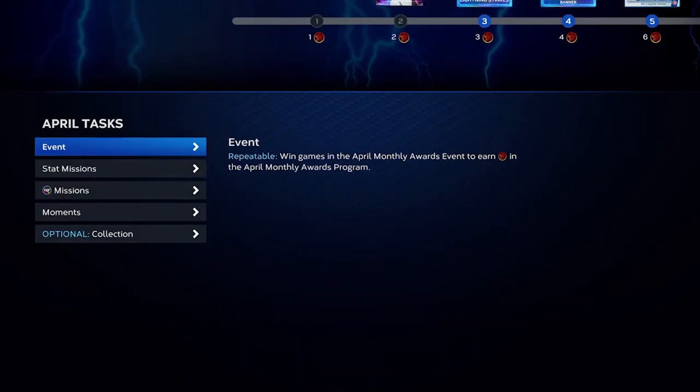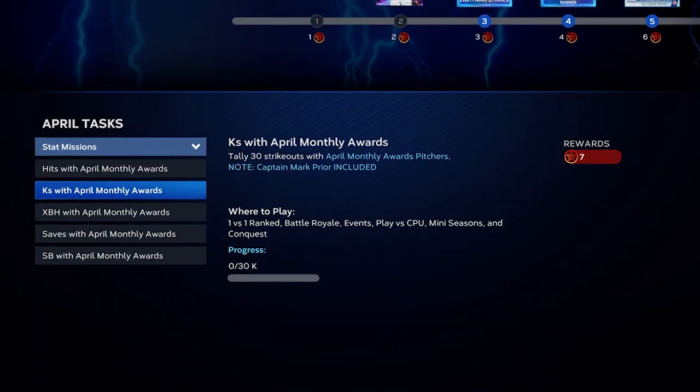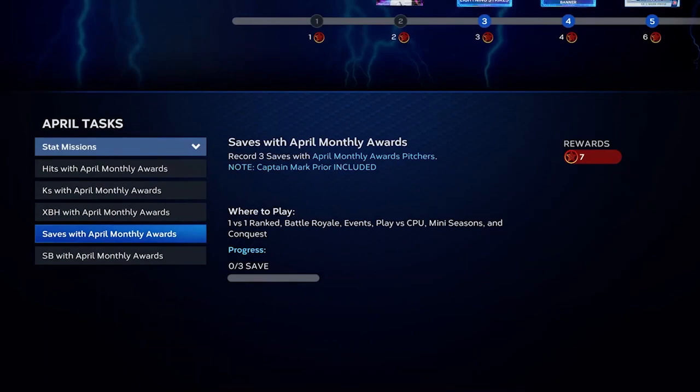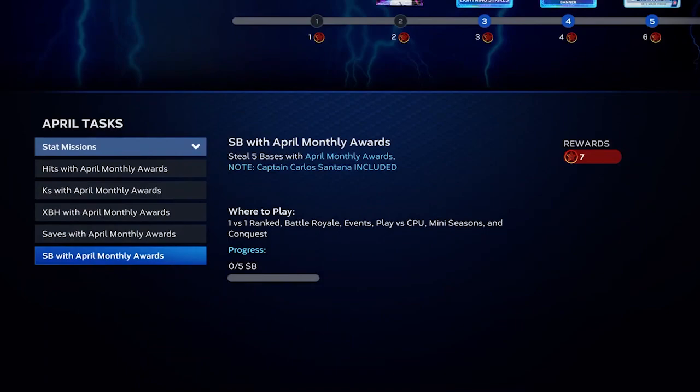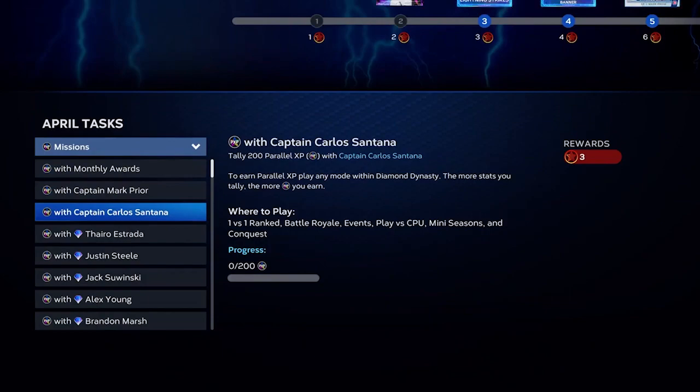Every time you win a game in the April Monthly Awards event, you get one program star. If you don't want to go that route, you have statistical missions which require April Monthly Award players in your lineup. Captain Carlos Santana and Captain Mark Prior are included. There are seven program stars for each statistical mission — five missions total — giving you 35 stars from this section.